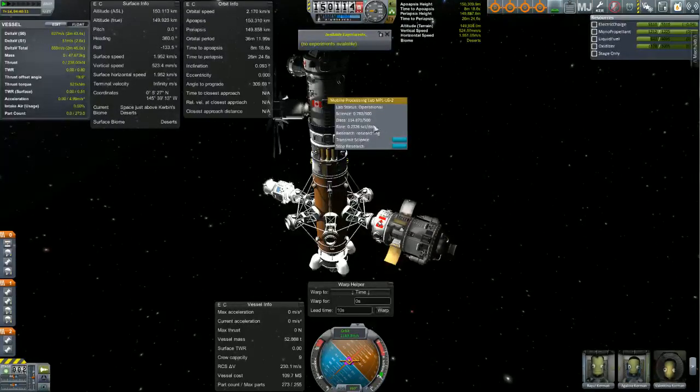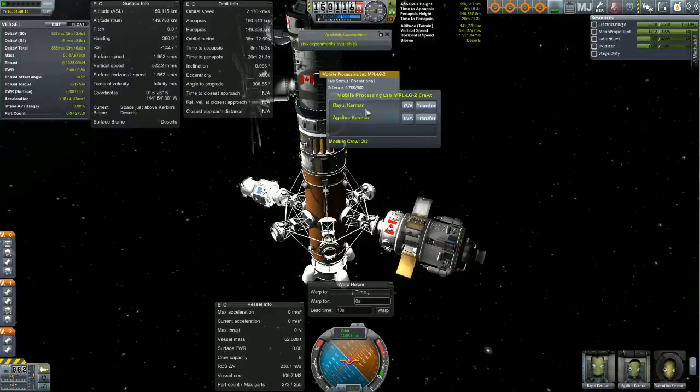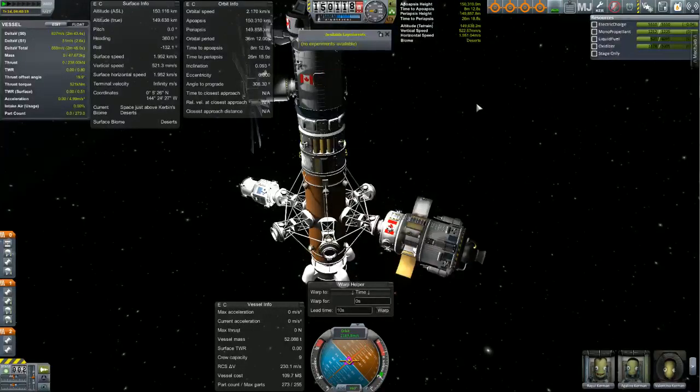Now this lab is already operational, and as you see, I've got data here — I've got actual numbers. To set it up, what you've got to do is get it into orbit. You've got to get two scientists in there. Make sure they're scientists, because they've got a science bonus. This is just what I've found that works. Get two scientists in it, get it into orbit.